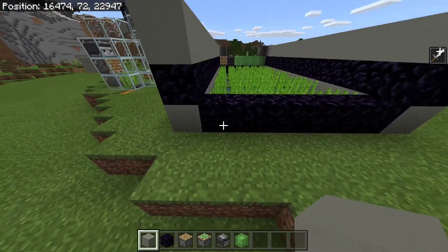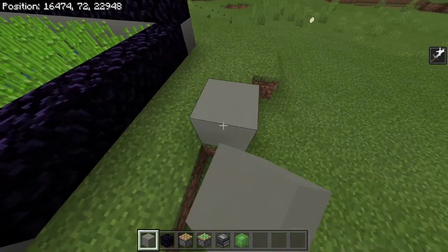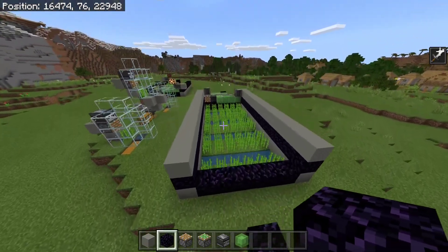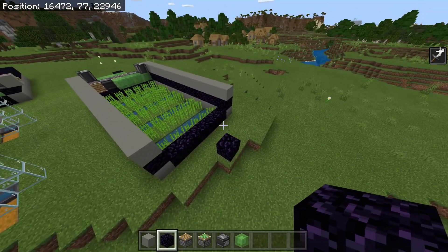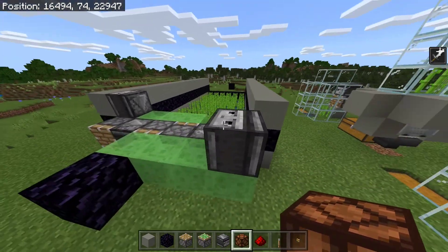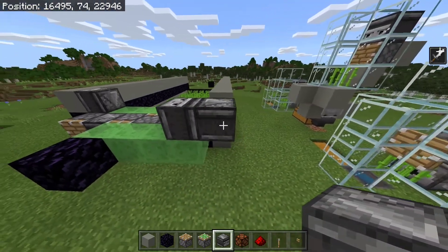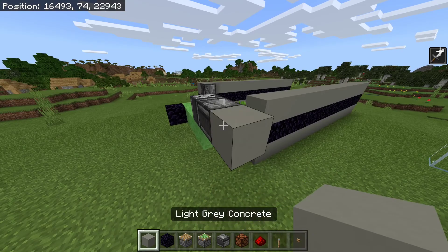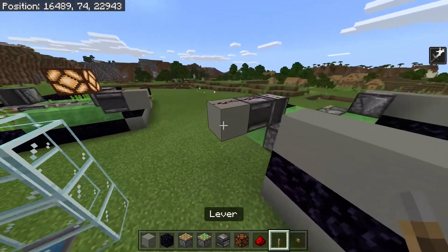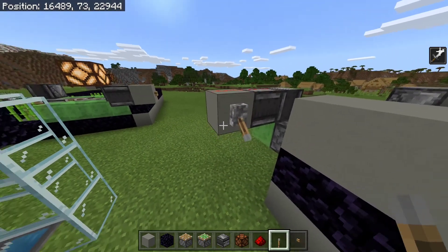Now on the other side, count three across — one, two, three — two blocks back to here. And we're going to place obsidian with a two block gap like this. This is going to make sure the flying machine will stop when it gets to this side. Now what we're going to do is on the side that this observer is, we're going to place an observer pointing into it like this. Place two redstone just like this. Place a lever on the side — this is going to be the on/off. Flick it down if you want to switch the farm off.